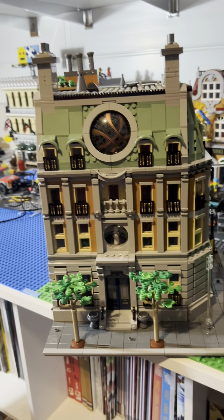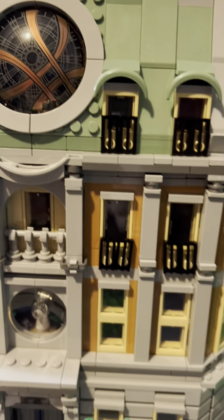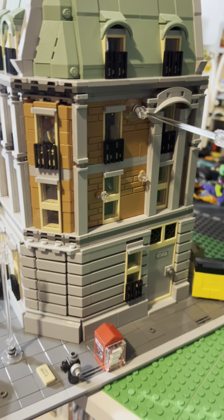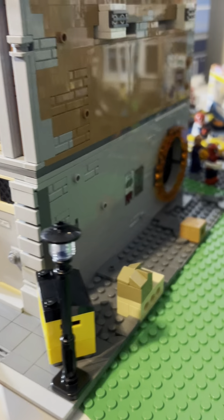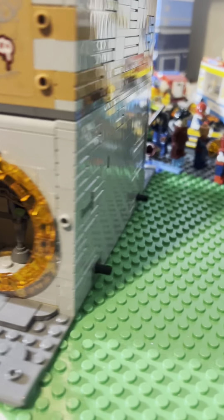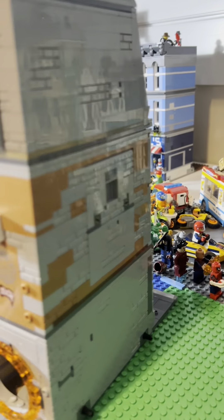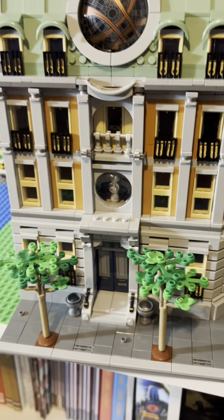Dr. Strange's Sanctum Sanctorum. This was a pretty fun build with lots of really cool details. It's in the windows and up on the roof. A couple of spots for some of the new display stands. You can put some characters in action poses. You know the mail slot in the mailbox. Some work out in the alley. The book is hidden in there with the magical portal. And I have the demon facing inside because he's not going to work when the Sanctum goes to its final location.